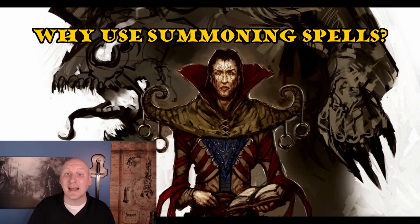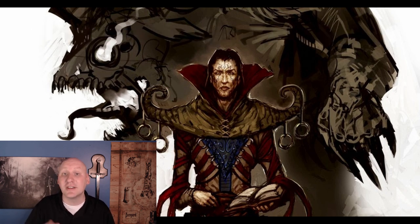Finally, summoning spells are not dependent on our casting ability score. Nobody needs to make a saving throw, and there are no random effects reliant on our ability score. So even PCs like rangers who may not have great Wisdom can use Conjure Animals to the same effect as any other caster. This means summoning spells work well combined with multiclassing, or for characters who don't have the best primary ability score.